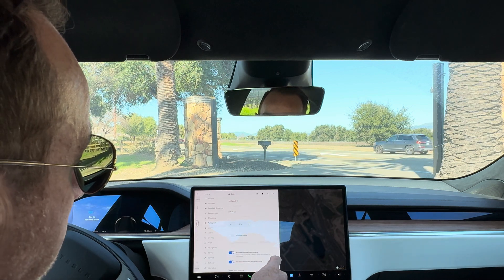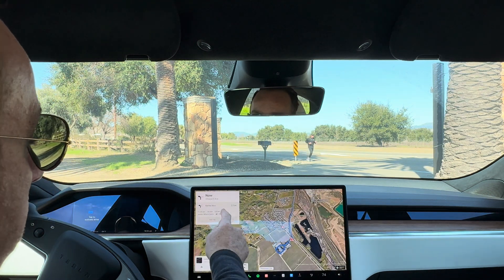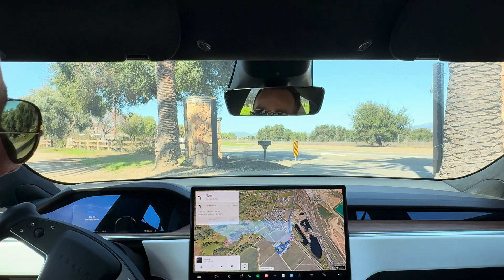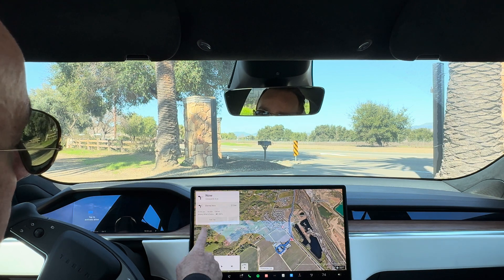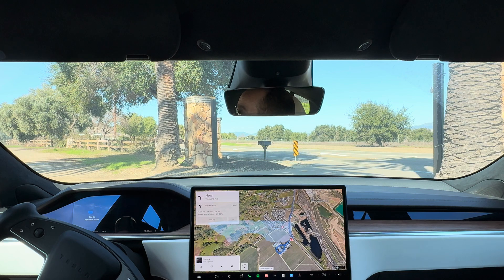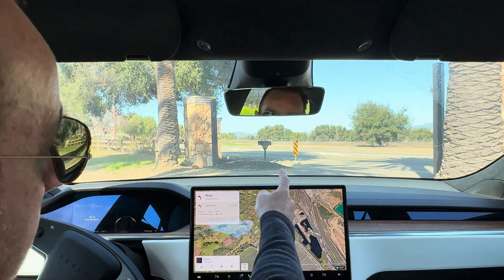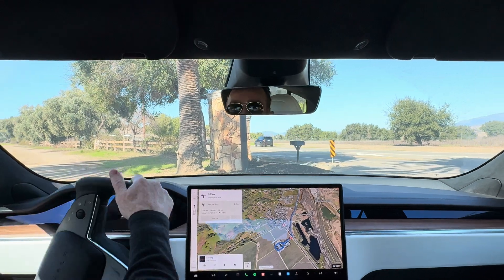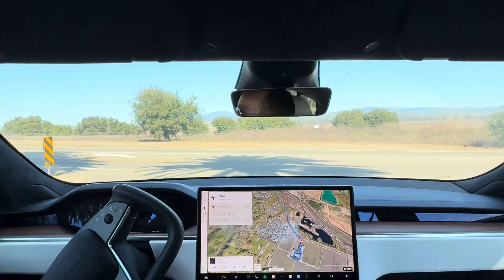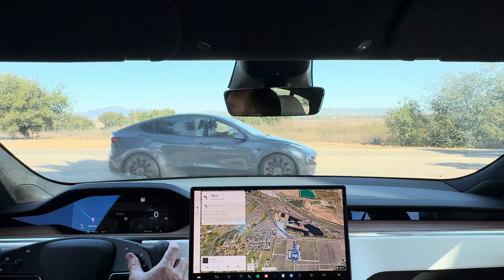I don't have summon turned on — I don't really use that. Then essentially all you do is put in the address of where you're going. I'm going to be dropping off my son at a jiu-jitsu class right next to a Jersey Mike's. We're pulling out of this winery that happens to be right by our house, and the navigation is already queued up. Let's go ahead and get started and see how this full self-driving actually works.